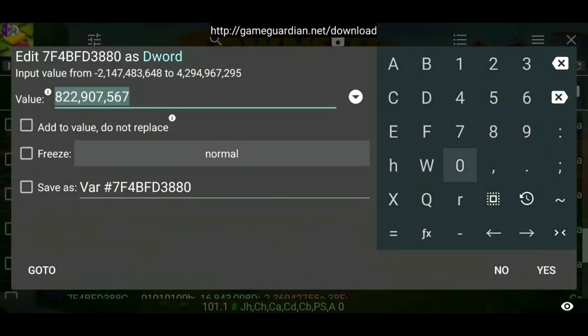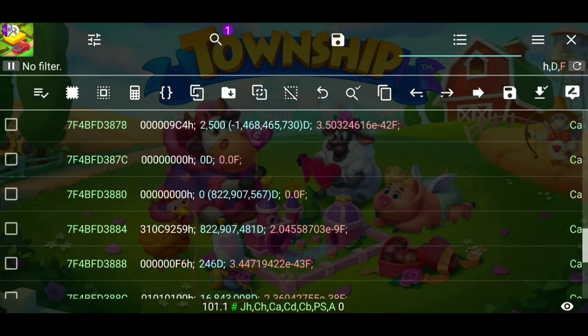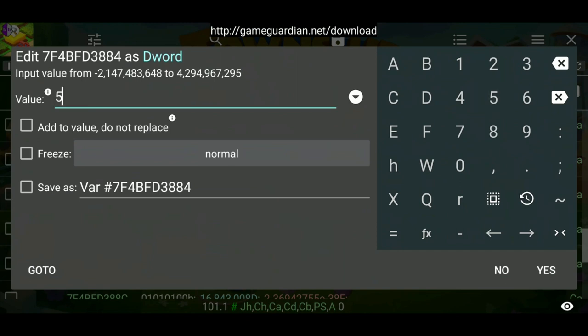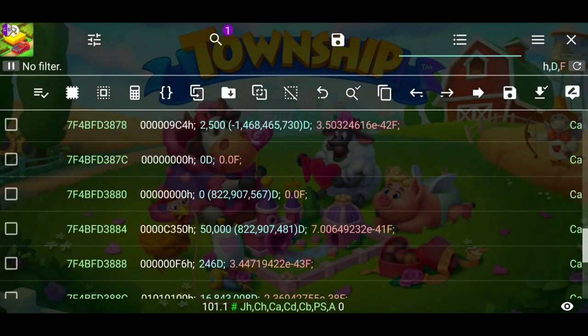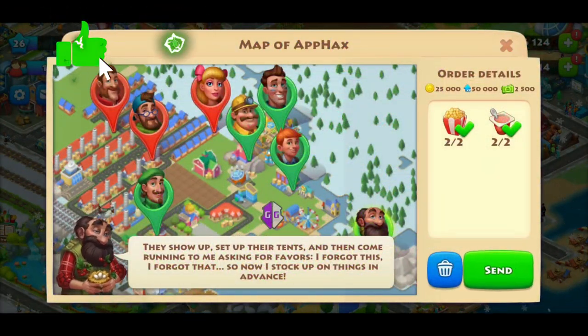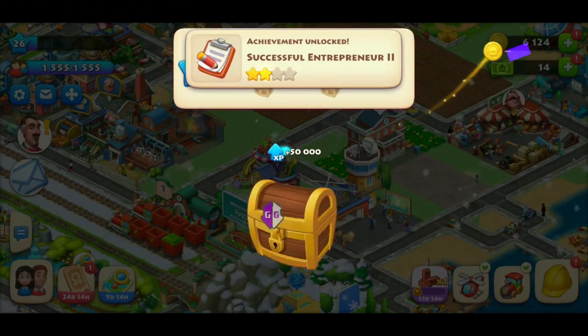Below the zero is going to be our experience points. Same thing — do zero for the first and the identical number right below it. You can put something like 50,000 or 20,000. As you level up you need more experience, so you could put 150,000. In my opinion don't go too big because you're going to end up getting banned.